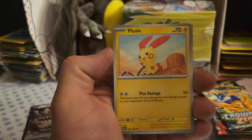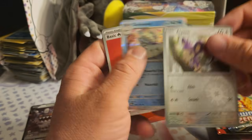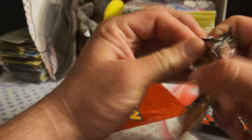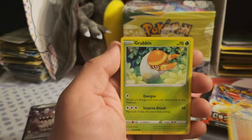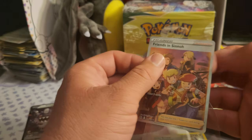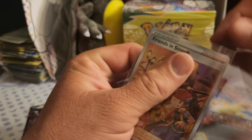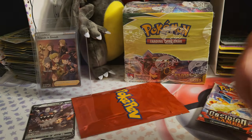Not my favorite set — Paldea Evolved is probably my least favorite, and Scarlet & Violet base would be my second least. Crown Zenith I used to have such good luck on; I still do decent on it, but I can't pull any of those gold cards anymore — they've escaped me. Oh my gosh — we do get the Friends in Paldea/Senoa card! That's our first real actual hit, technically.